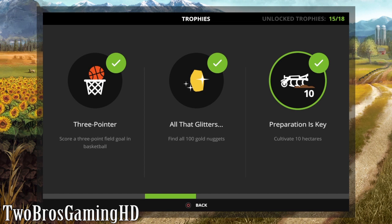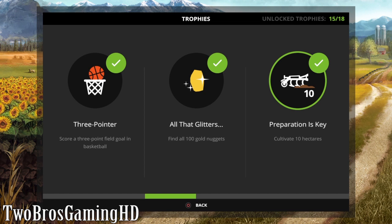The next trophy is 'Preparation is Key.' You get this trophy when you actually cultivate more than 10 hectares. So you have to cultivate 10 acres - just buy the biggest cultivator in the game, buy the biggest field in the game, and just start the cultivator up by hiring a worker or do it on your own. Then you're going to earn this in like 1 hour. Pretty simple.